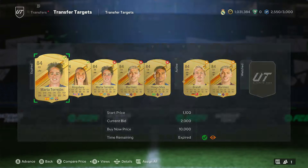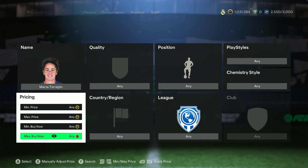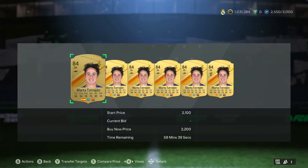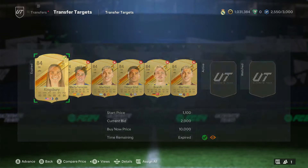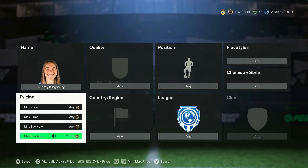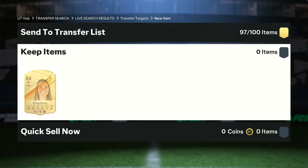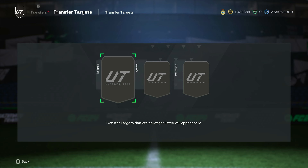Next up we have Marta from Barcelona, 84 rated. Searching her: 2.1 — zero cards, 2.2 — maybe a page, 2.3 — not even a page. So listing Marta at 2,400 coins — this card will 100% sell. We also have the goalkeeper Kingsbury from the MLS: 2,000 coins — no card, 2.3 no card, 2.4 no cards, 2.5 — around three pages. So listing at 2,500 coins. Low budget, medium budget, high budget — buy 50 to 100 84s, lazy list, and you're probably going to make 30 to 50,000 coins an hour passively without even risking losing your coins.